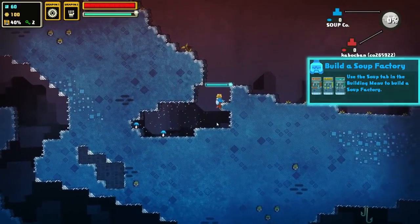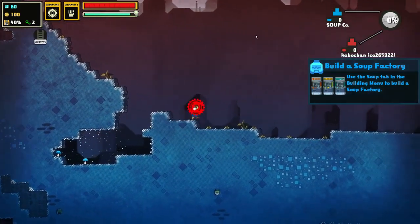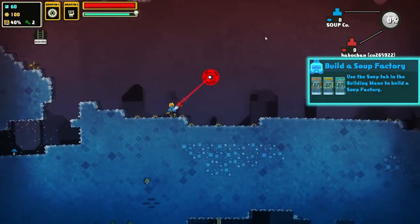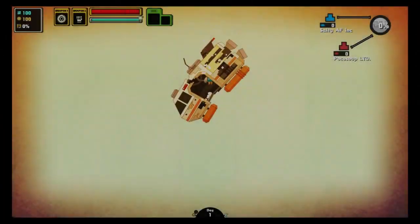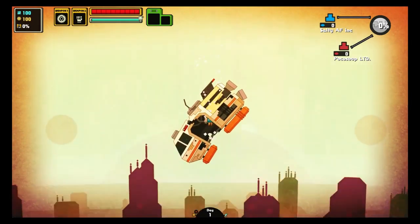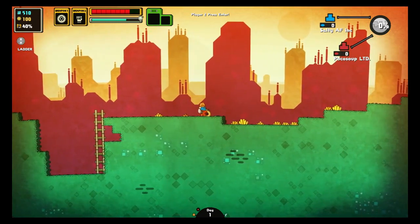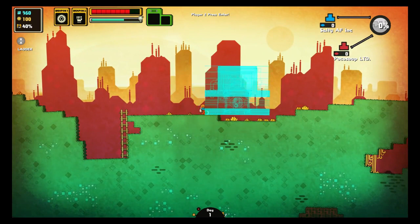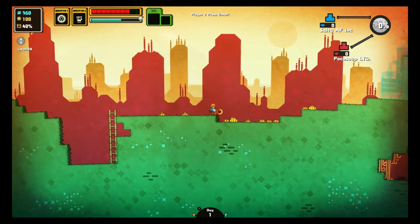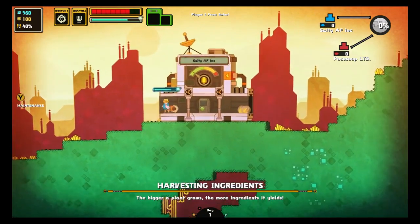So with this 2D side-scrolling action-adventure title, does Q Games' latest addition to their PixelJunk series really live up to their prestige? Let's find out in this video review. In Nom Nom Galaxy, you take on the role of an employee of a giant soup corporation. Your sole duty is to go off to different planets and explore the area in search of materials to assemble soup factories and ingredients to create soups, which you then blast off to neighboring worlds filled with hungry customers.